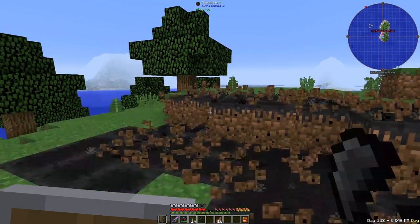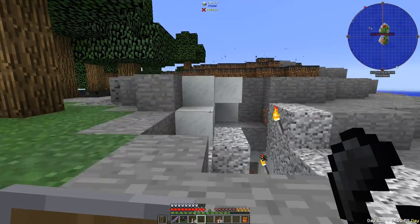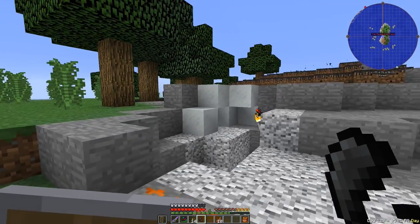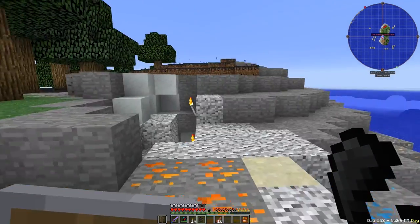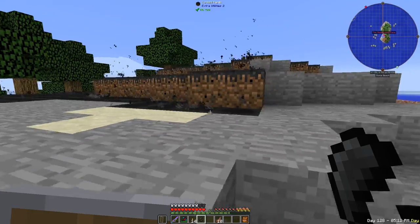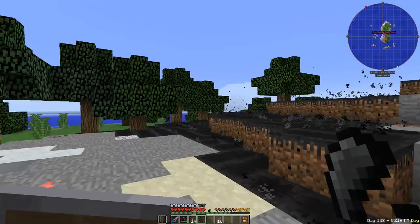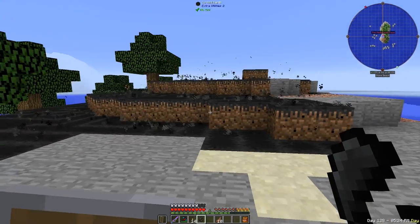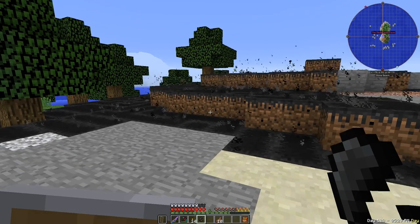Nothing's spawning. Maybe nothing spawns during the daytime in this version. Get closer? No. So during the daytime things don't spawn on this thing, but they did spawn during the nether while they were over there - it was dark enough over there. And it also doesn't seem to be spreading off to the left here.